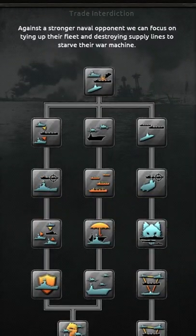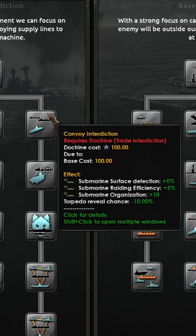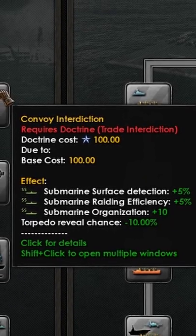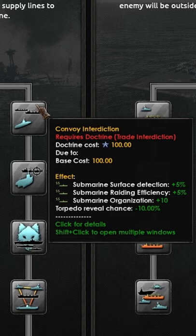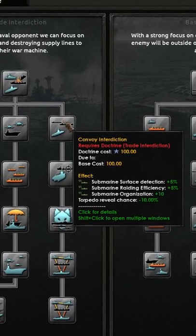If you look at the doctrine in this case — trade interdiction, particularly down this path — it will make your surface ships have more detection means, increasing their naval raiding efficiency. There's also a naval raiding efficiency flat number which increases the chance of your raiding. It also reduces the chance of you being revealed when you shoot at the port, so you don't give away your position.